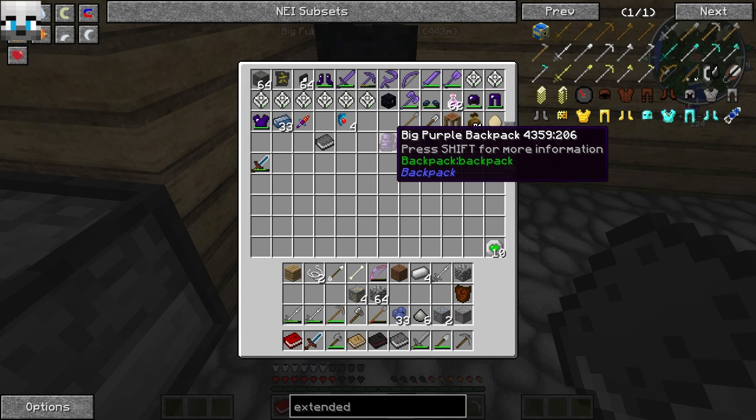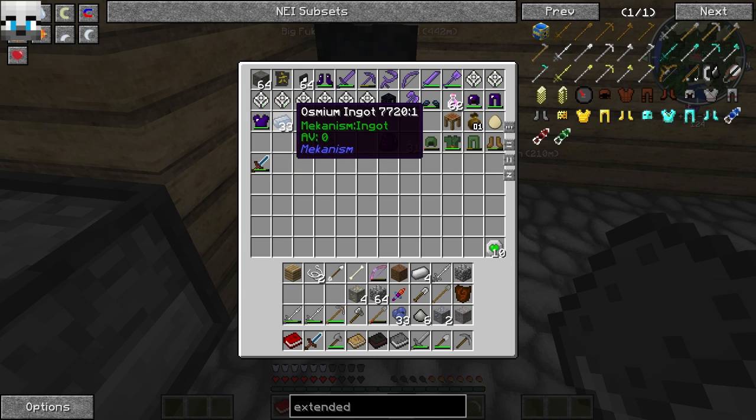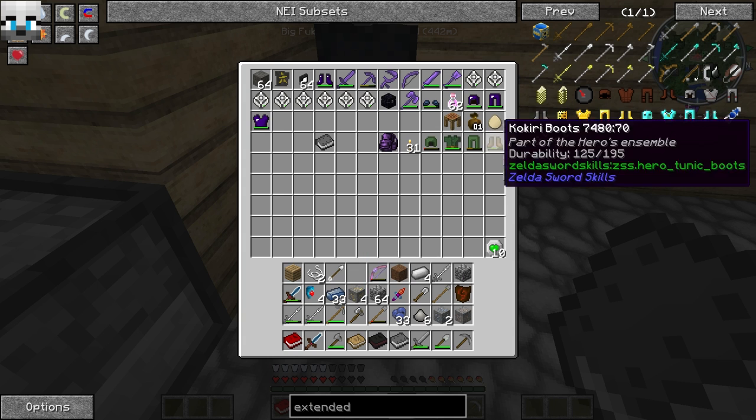I'm actually spawning in this big purple backpack, but I'm just gonna actually try to make my own now. The sacrificial knife I did make. Osmium ingot and the heart piece — I don't know if anybody knows about the heart piece or not, but I might as well go ahead and show it to you. The torches are legitimate, and I got a full inventory of course.